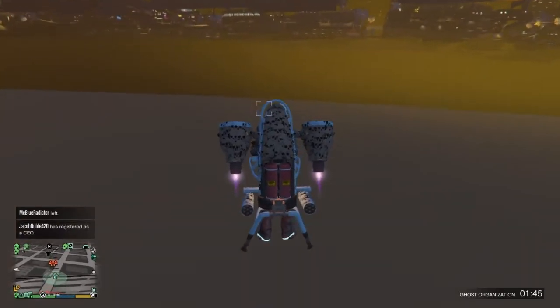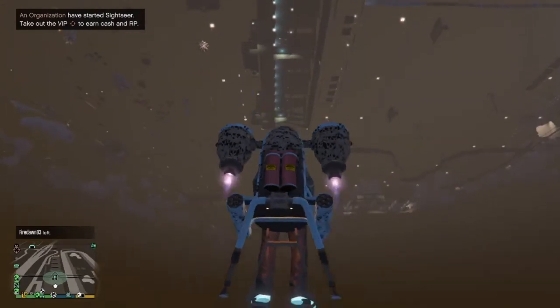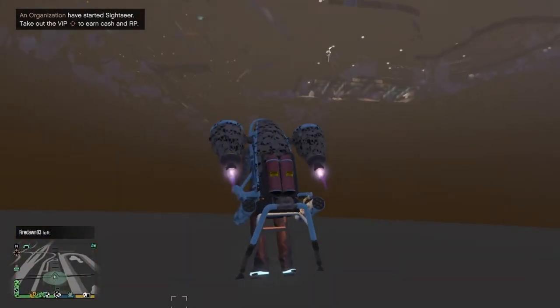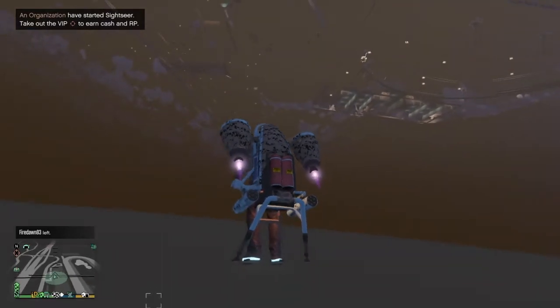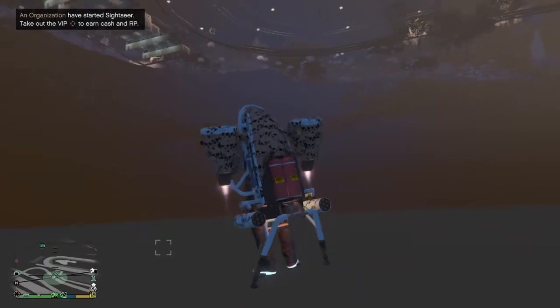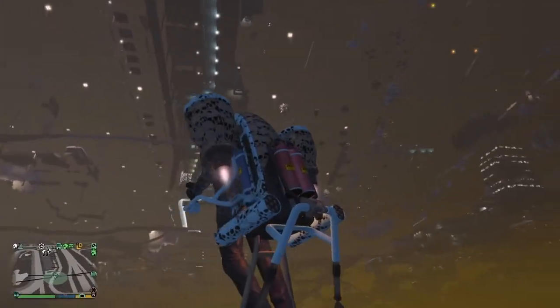Keep in mind the water that exists on the surface will destroy the thruster in some circumstances. If it's a smaller body of water you just go right through it if you're going fast enough.